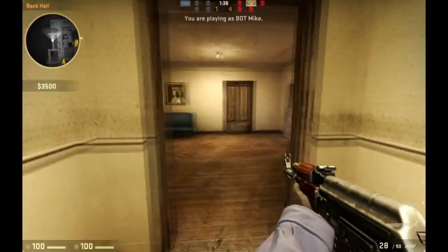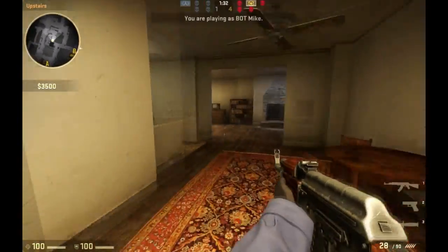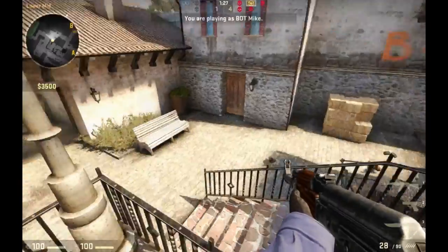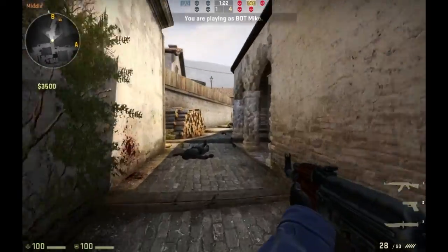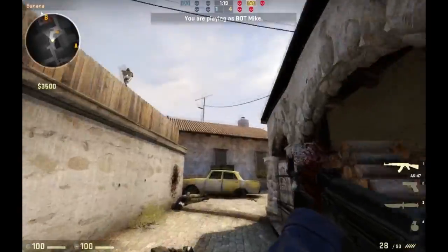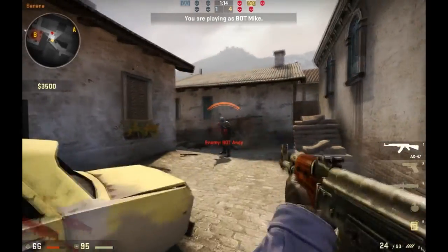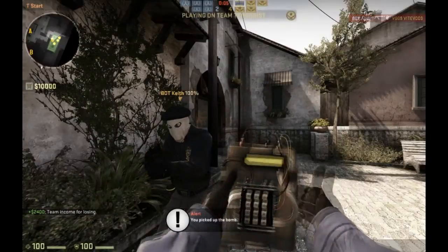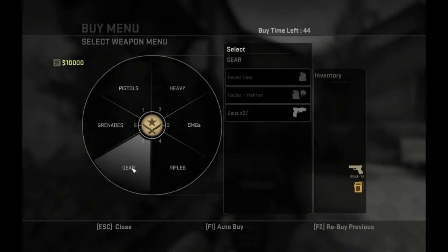Always watch your mini-map — it is essential for knowing your position relative to your teammates, and where the last known positions of enemies are if they have fired or been spotted by teammates. I checked the mini-map and saw the bomb was nearby, so I'm going to pick it up. That is essential: if you hear something, that means someone is close, and you want to be very careful.